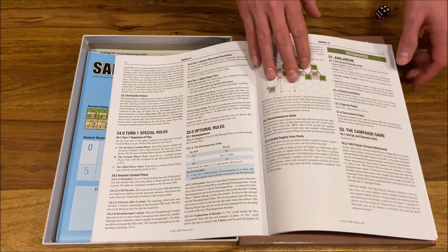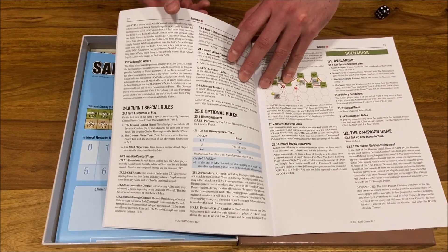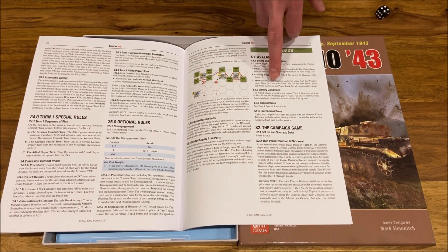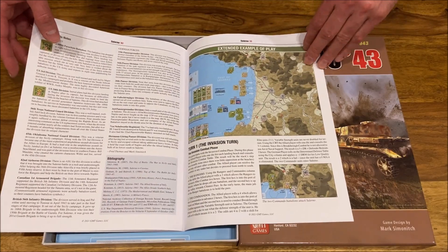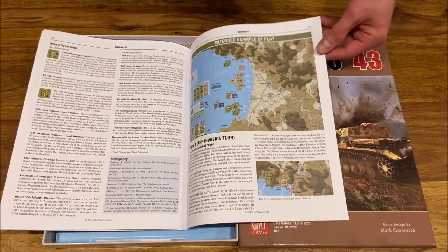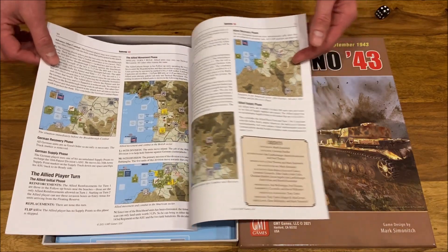We have two scenarios. One is eight turns and the other is the full 24-turn campaign scenario. In the campaign scenario, you need to exit some of the allied units through the northern border. In the small scenario, the goals are not so ambitious. We have some designer notes, and here is the extended example of play — one of the best ways to learn the game. Not overly many troops taking part in this invasion, but a lot of mountains around, which we should see in a moment on the actual map.